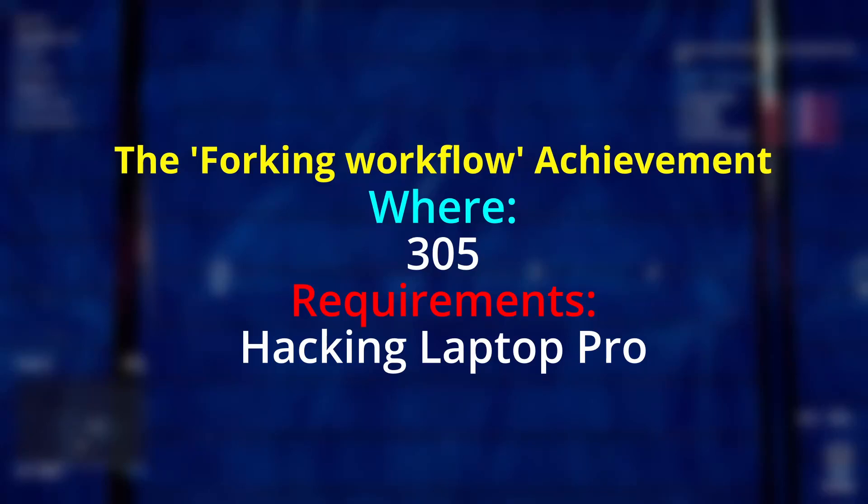We are gonna look at the forking workflow achievement. It's located in construction site 305. The only requirement is a hacking laptop pro. If you are ready, let's go.